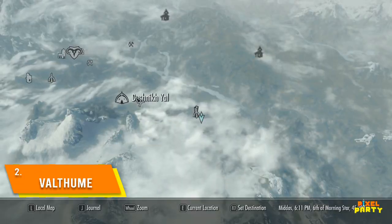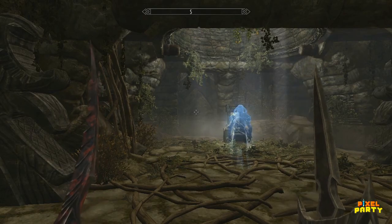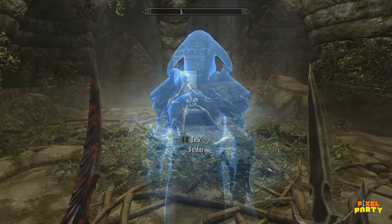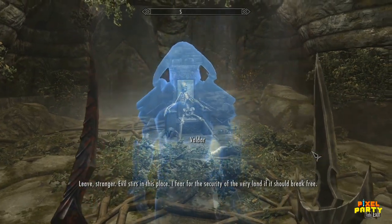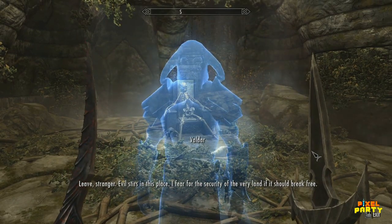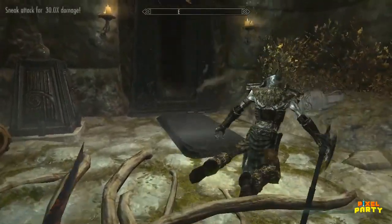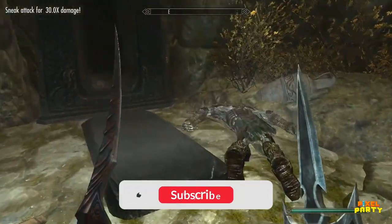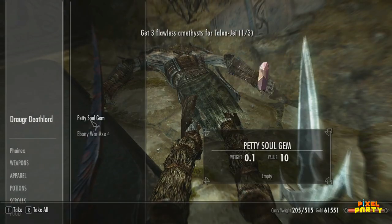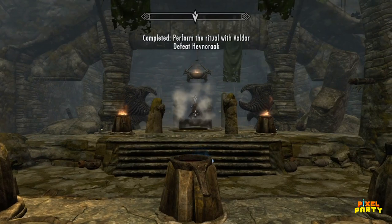Deep within the desolate reaches of a distant land known as the Reach, lies the mysterious Valthume Barrow. As you step foot into this ancient burial site, you are greeted by the spectral presence of a long-departed Nord. This ethereal figure is in dire need of assistance and reveals a troubling truth — the notorious Dragon Priest Hevnoraak still possesses a flicker of life and poses a significant threat. Confronting Hevnoraak directly requires the retrieval of three sacred vessels scattered within the tomb, which must be returned to the ghostly spirit to empower the Dragonborn.